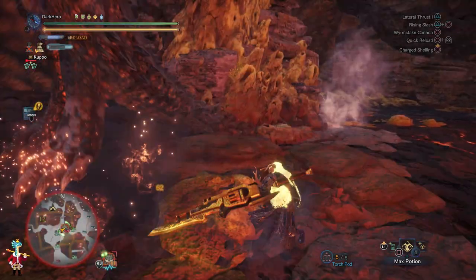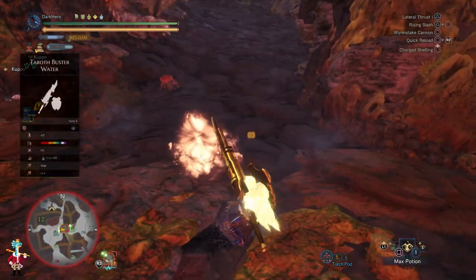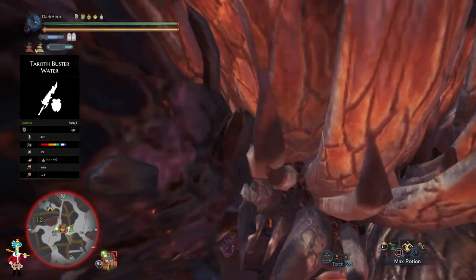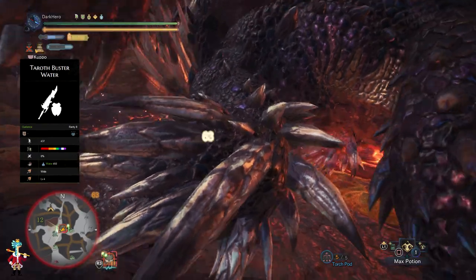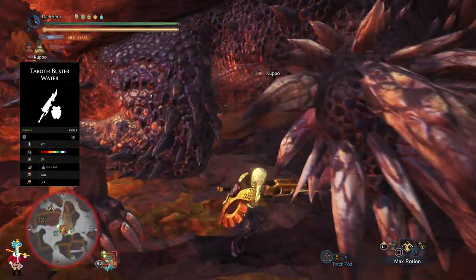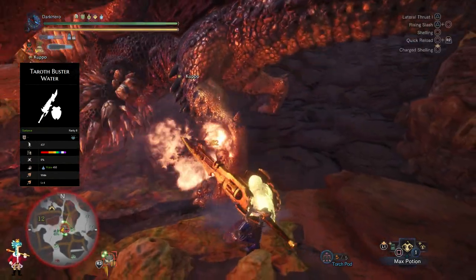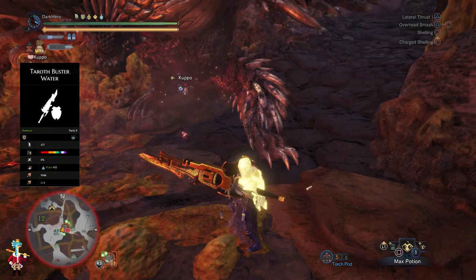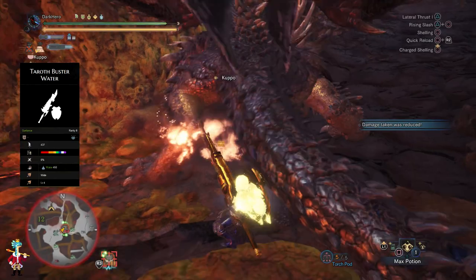So what build am I using in this video? The key component of this build is the gunlance that I'm using — not specifically this one, but a gunlance with wide shelling of level 4. That is what you want to be looking for because of the playstyle that we will be using throughout the video. The gunlance I'm using specifically is the Taroth Buster Water, which comes with 437 base attack.